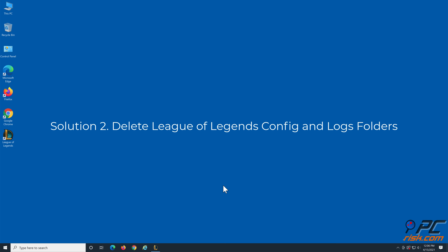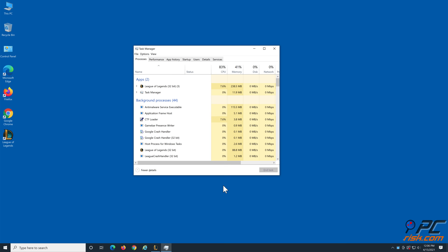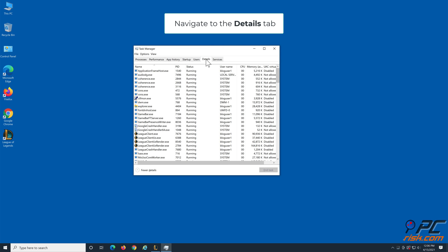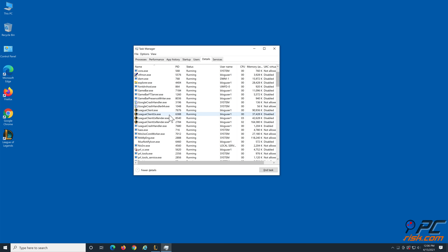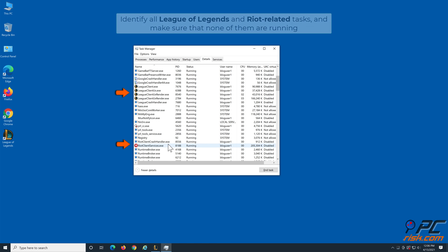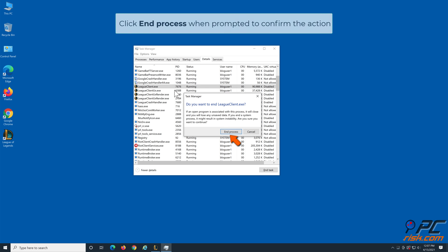Solution 2: Delete League of Legends config and logs folders. Hold down Ctrl plus Shift plus Esc keys to open the Task Manager. Navigate to the Details tab. Identify all League of Legends and Riot related tasks and make sure none of them are running. Right-click each League of Legends and Riot related process and click End Task. Click End Process when prompted to confirm the action.